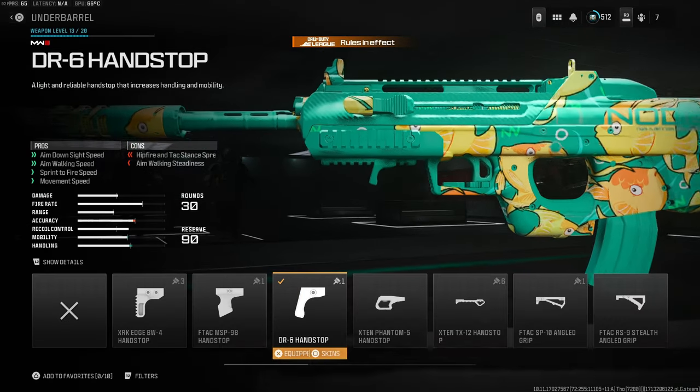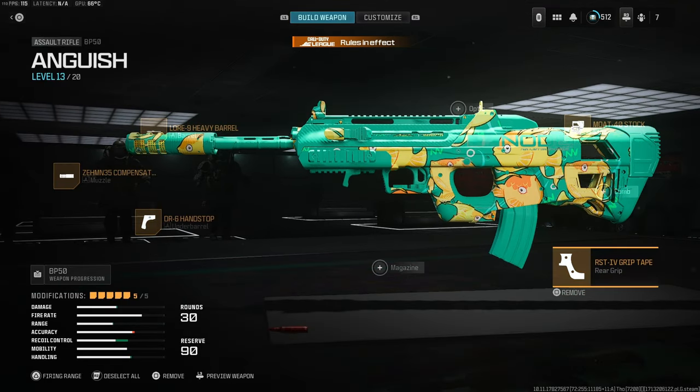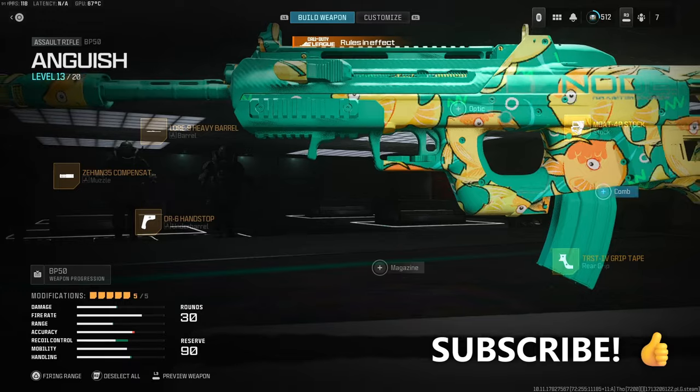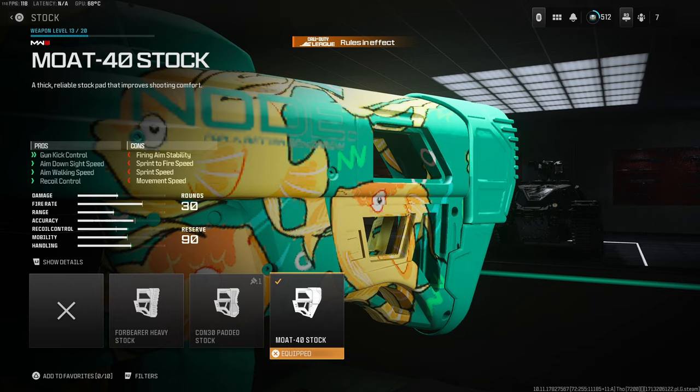We then have the TR6 Hand Stop which is basically to keep it a bit more mobile — better movement, quicker ADS speed and faster sprint speeds. Then we have the TRST4 Grip Tape which is just for the recoil. This is a massive attachment you're going to want on this gun to be versatile at all ranges. And finally you have the Mote 40 Stock for that gun control but it also has the plus side of ADS speed, aim walking speed and recoil control — a little bit of an all-around attachment.